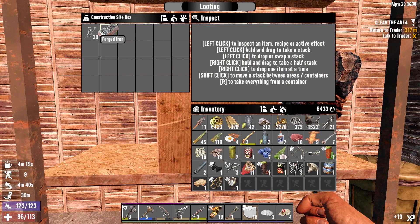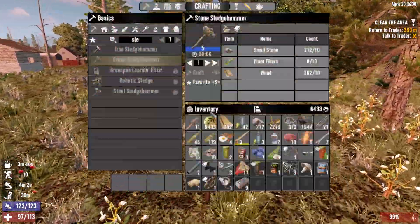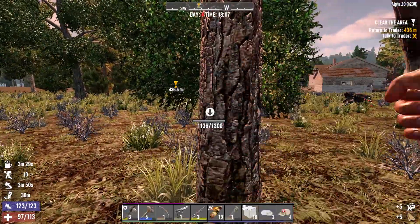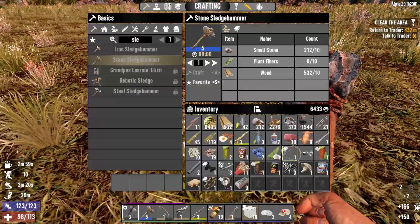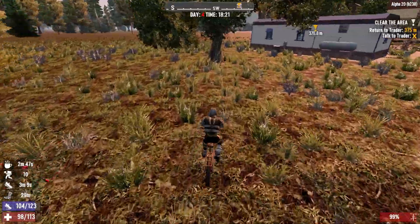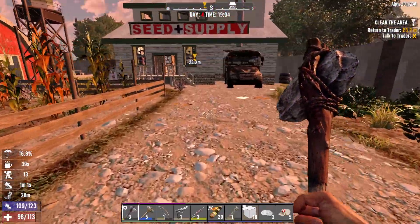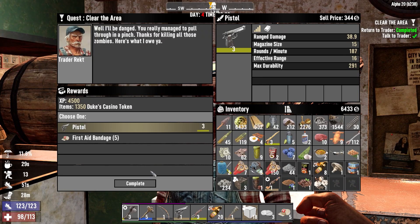Those schematics are great early game money. A construction site box with some forged iron — happy days. We're pretty close to home. We'll get the trader reward next episode since we're quite low on time. We need a bit of wood on the way back. Actually, all our cobble is in the drop chest, so let's go back and get the trader reward now and drop stuff off to sell. Let's get in here, get the reward — we'll take the pistol, a good reward.